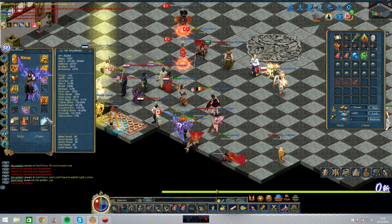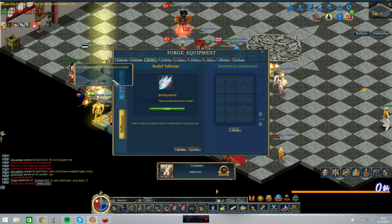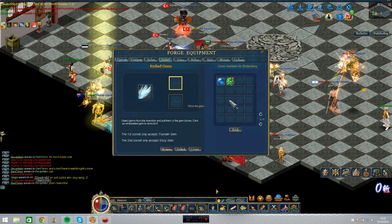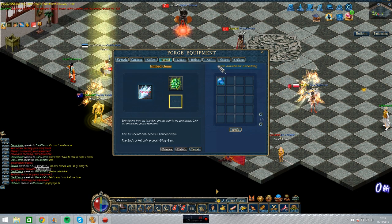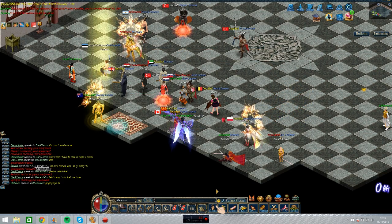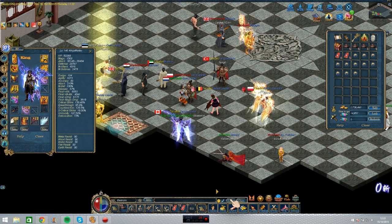I got some more items. I'm so excited, actually. Wow, awesome. Reduces damage — I think the first socket should be the damage. Yep, it is. Embed — awesome! Two sockets! 393 BP. Oh my god, funny.